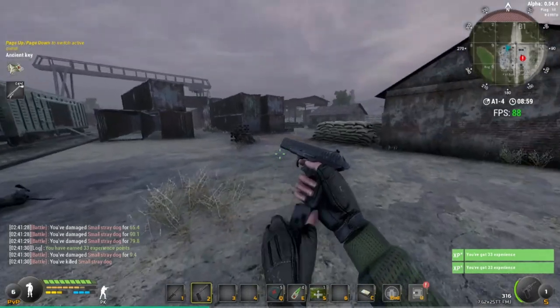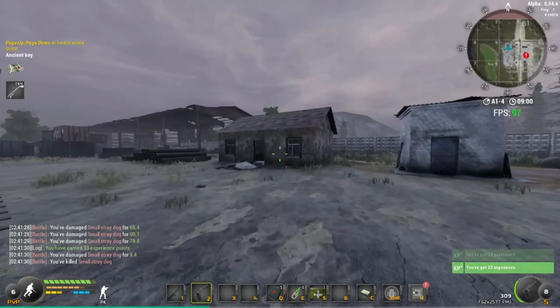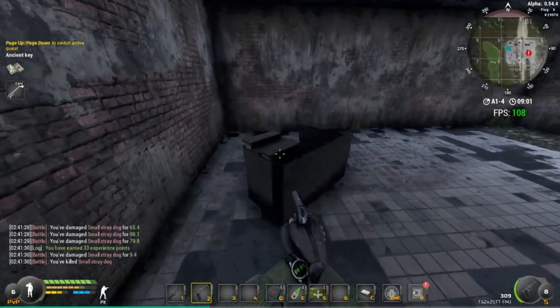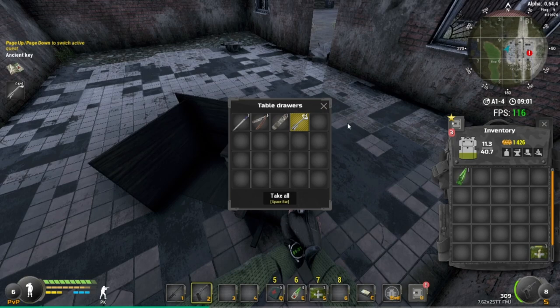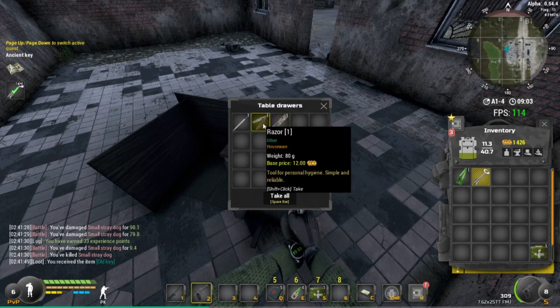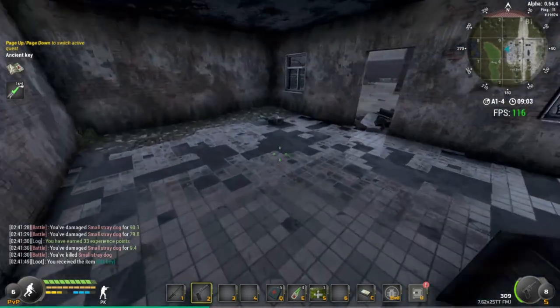It's in this building right here, right in front of us. We're going in — on the left-hand side, in these table drawers. And there is your old key, that's the key you're after. There's also a console, a remote, a razor, and a pen — none of which I want. That's the easiest route to it.